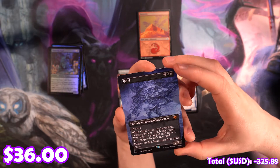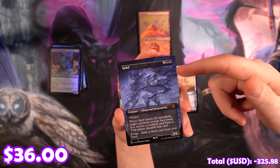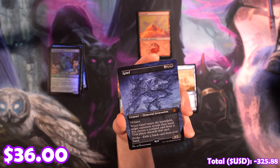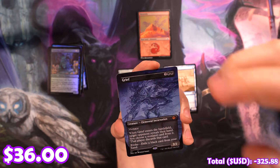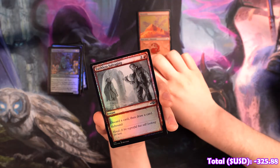Oh shit! Dude! I need four of these. My life sucks. You feel that because you need four of those. It looks really good — this is our first evoke creature out of these boxes too. I've been waiting for them. They're beautiful.